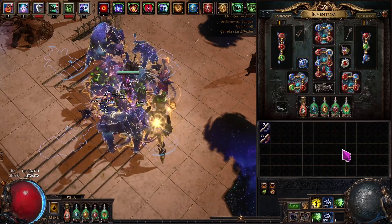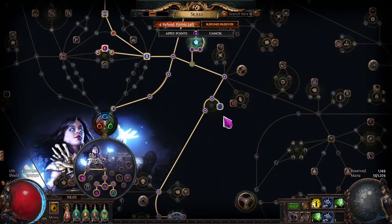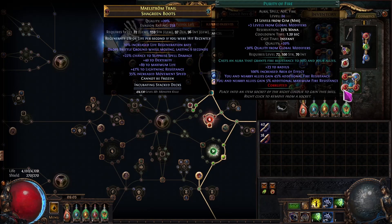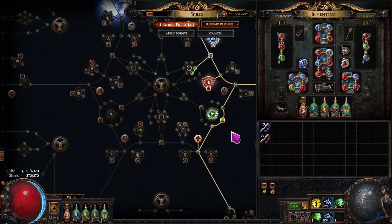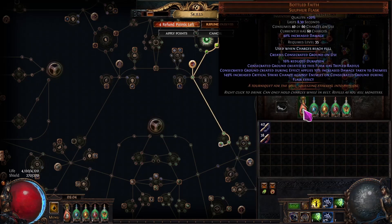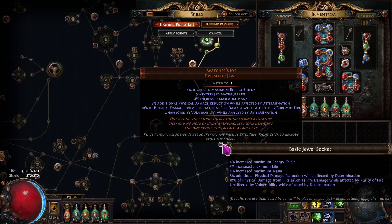I replaced a jewel for the Melding of the Flesh. I took out the grace stuff and replaced it with one of the purities - I did purity of fire because I have the Watcher's Eye for determination and purity of fire. So lots of physical damage reduction, and then vulnerability immunity. We're already immune to bleeding because of the void bleed, and we have some curse reduction because of the bottled faith. It was just an extra mod - why not?